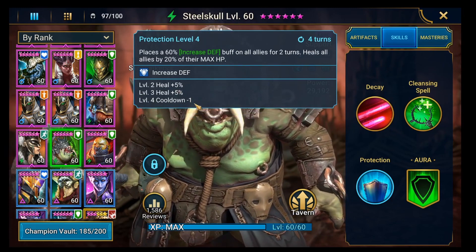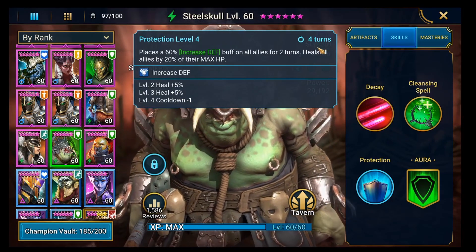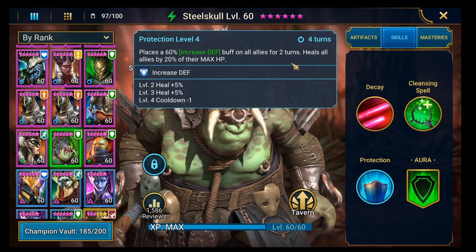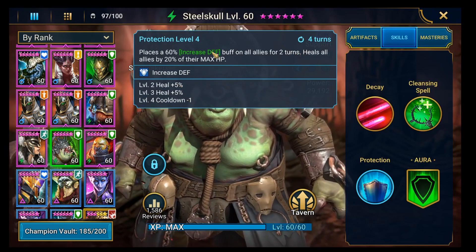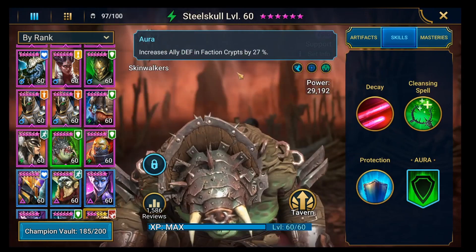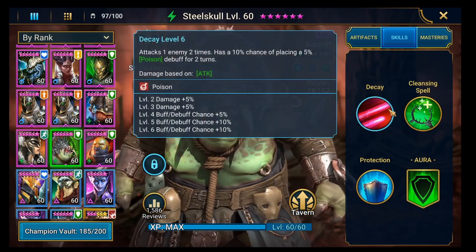The only downside is it ends up being a 4-turn cooldown, not a 3-turn cooldown. So when you think about clan boss, if you're looking to go the same speed as the clan boss - which is what we tend to do when you get to nightmare and above - then you need somebody else doing this as well; it doesn't just stay up for the whole fight. He's also got an aura, but it's only for faction crypts.